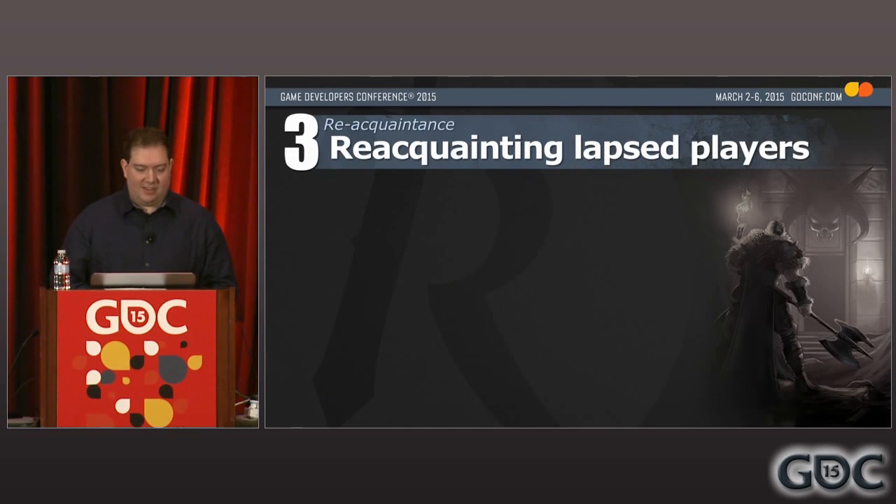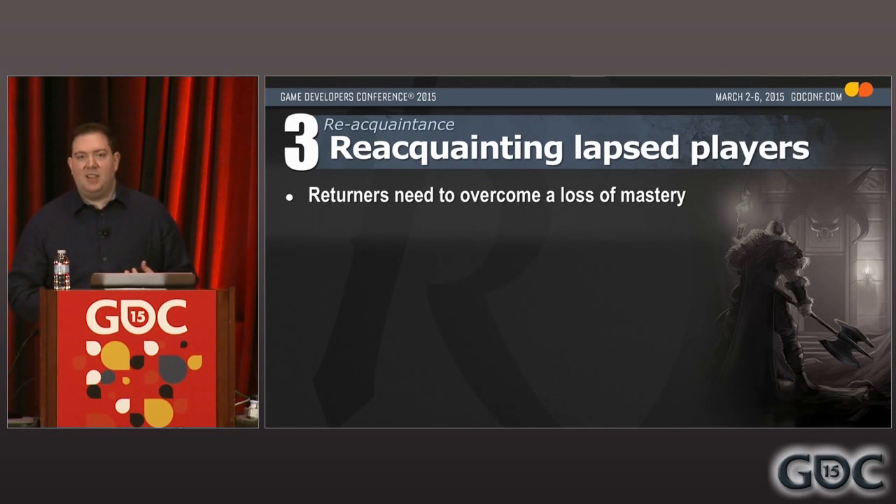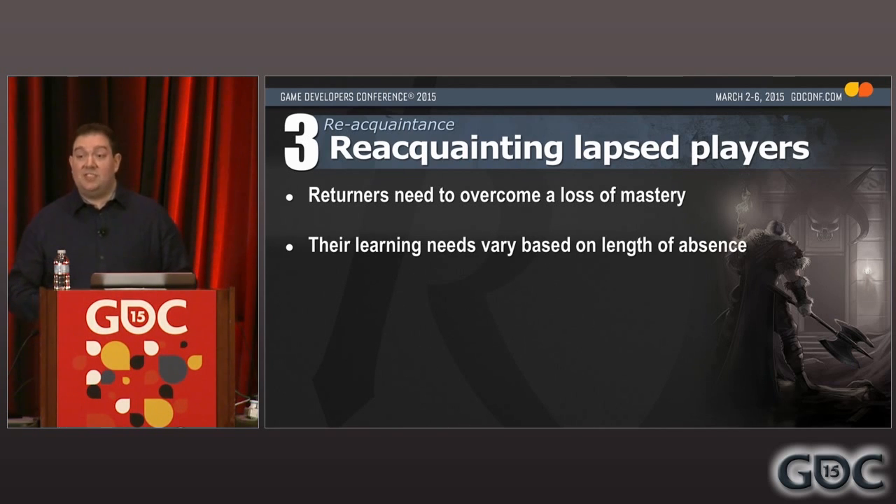Now we've encouraged a lapsed player to return to the game, but they need to get reacquainted with how to play. This is particularly challenging because the player remembers they had a mastery of the game, but they don't remember all the details — they can feel like a newbie in veteran's clothing. So you've got to help them overcome this and shortcut them back to becoming an expert. And it's made more difficult by the fact that each returner is different: the longer they've been away, the more they've forgotten, but also the more changes they'll have missed during their absence.